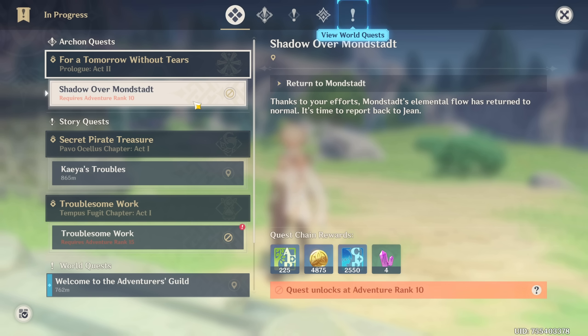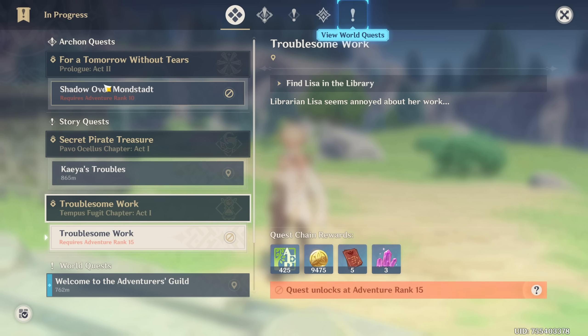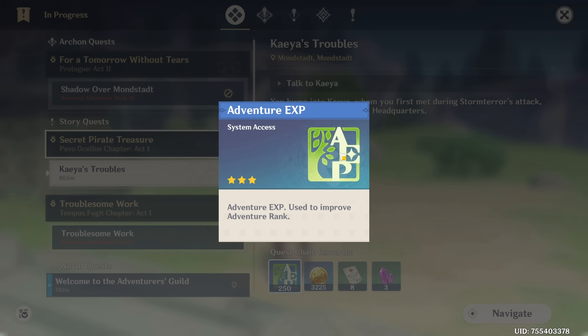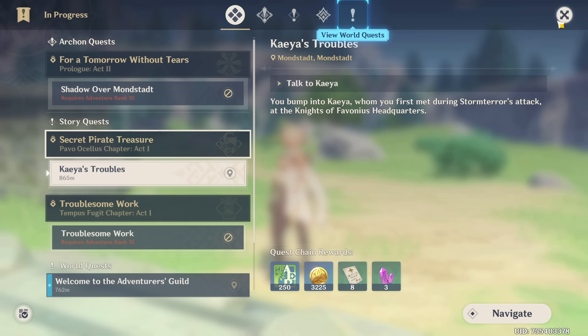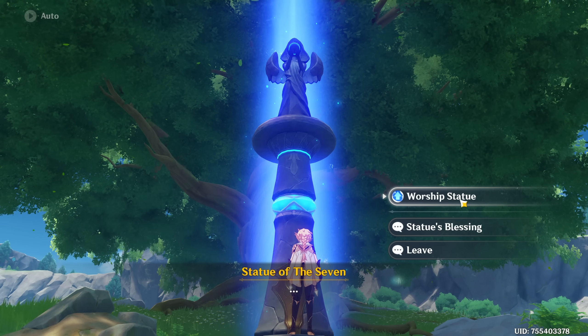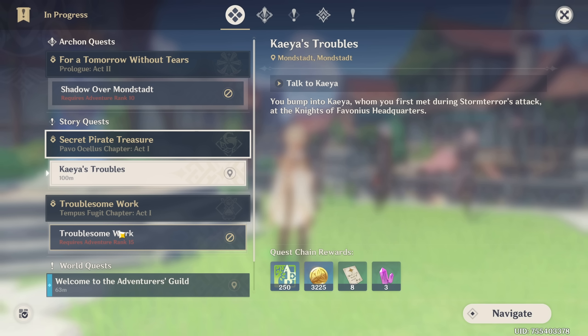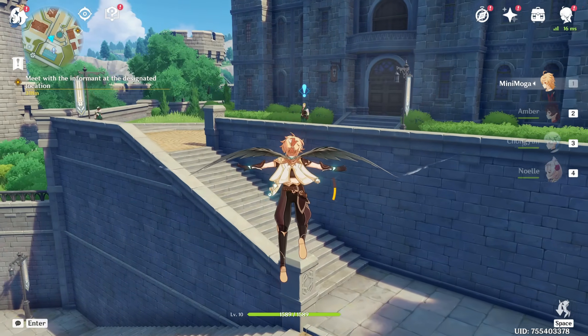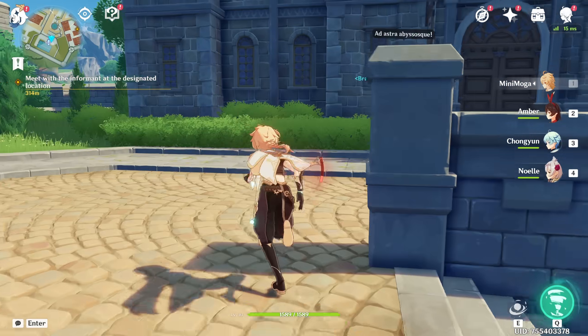At this point you can check your quest menu and see that some stuff requires a higher adventure rank. There is one called Kaya's Troubles which doesn't require a higher adventure rank but will give us adventure XP toward those other quests. You'll also make your first offering to the Statue of the Seven, opening up more of the map and increasing your stamina. You do have free control now, but I'd still recommend going for whatever quests you can for adventure XP. Also, while going from place to place, keep an eye out on the map for these little blue exclamation points — these are world quests which can also give you a good amount of adventure XP. The main goal for your first day is to get to a higher adventure rank.